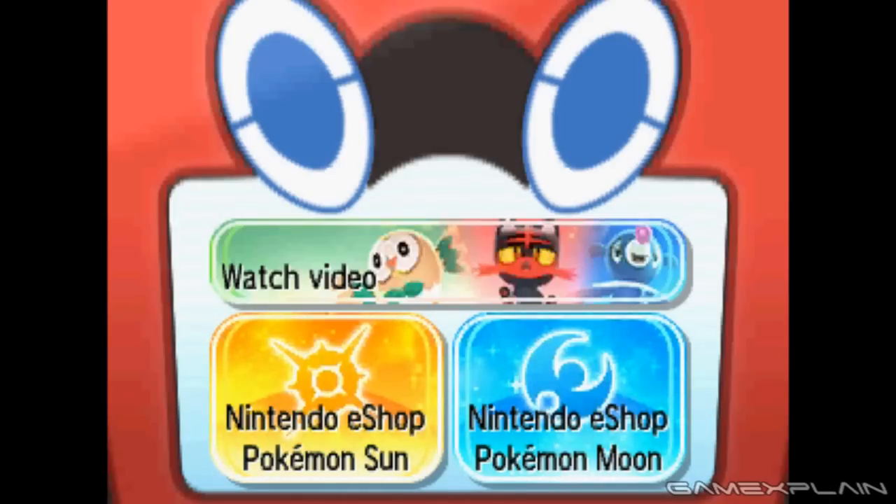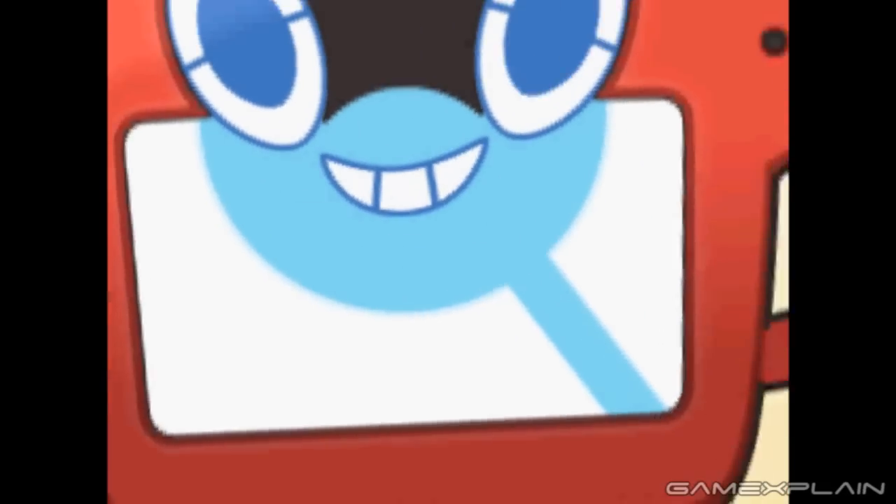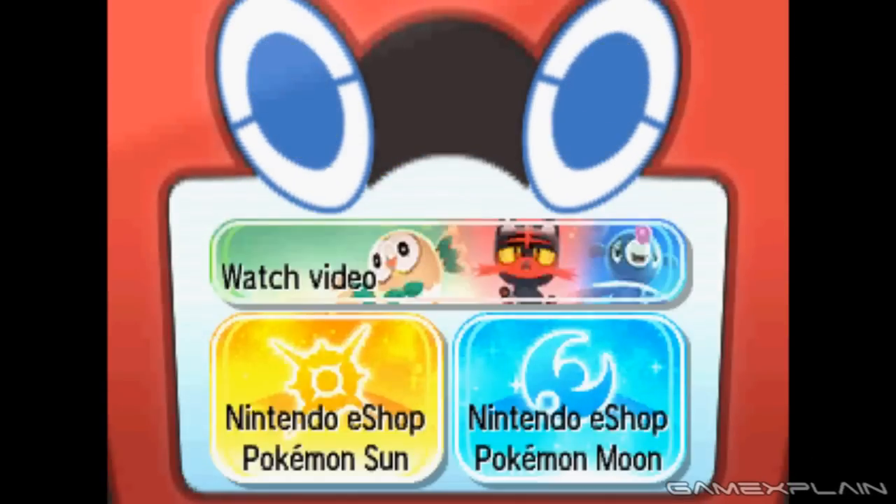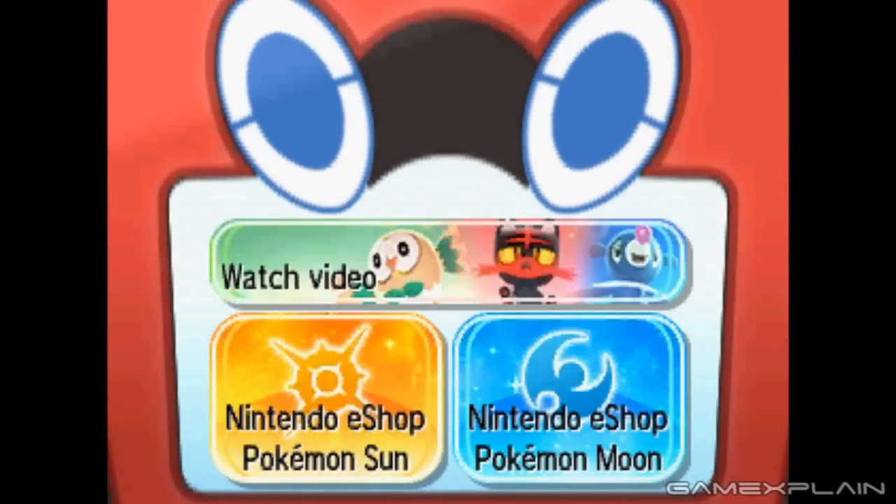Before we move on, we wanted to point out the Rotom Pokédex on the bottom screen. It looks like it just displays the option to rewatch the special trailer or pre-order a digital version of the games. But if you tap Rotom anywhere else, it'll react — it will move in different directions, smile, and get a little sad and worried. It may be a clue to just how much you can interact with Rotom in the full game.